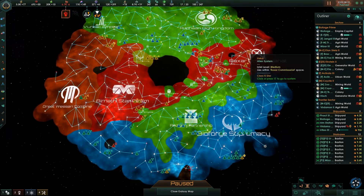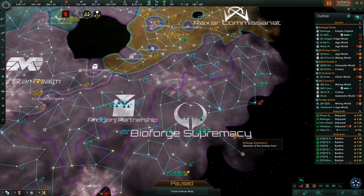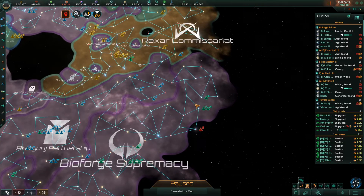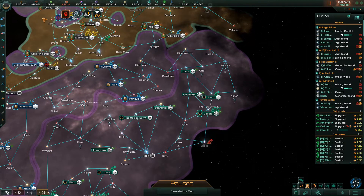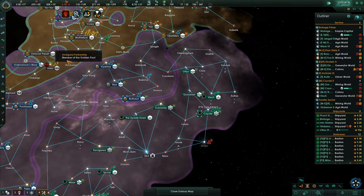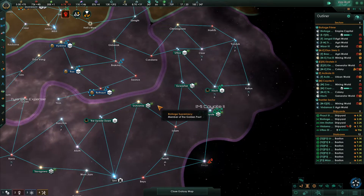Looking at the opinion map mode now, the Raxar Commissariat is a little smaller. We have these guys for allies. So we're in the position of trying to get our empire back taken care of. We have a lot of stuff that hasn't been done. We're short on minerals and selling a lot of minerals to make up shortfalls because of the cost of having fleets running around.